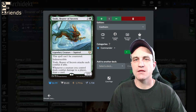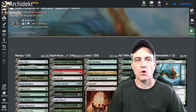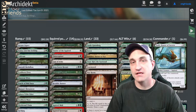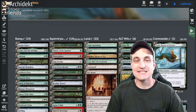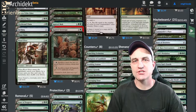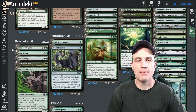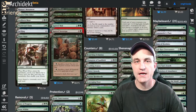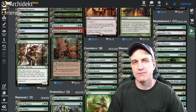Let's jump into the different sections of this deck. We got ramp, squirrel power, our land base — which is very simplified since we're running Mono Green — not too many utility lands. We also have alt-win conditions, some counters action like adding +1/+1 counters, shenanigans, removal, a couple protection pieces, draw, a few tutors in green, and then a maybe board of things you could swap in and out depending on if you want to tweak it.